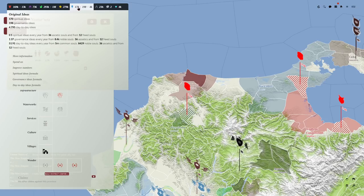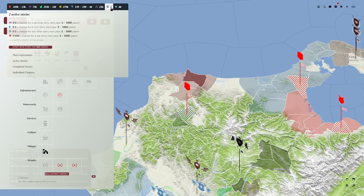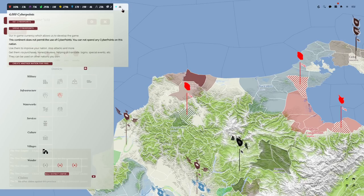I have Ideas. The big emphasis of this game is a sort of spiritual governance and family ideas — that's sort of the currency in this game. I also have technology, stories which are sort of active quests, and then there's the premium currency, which we can't use on this continent.